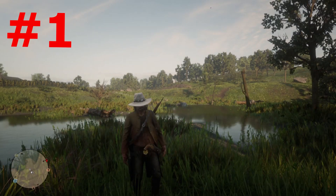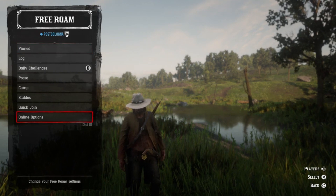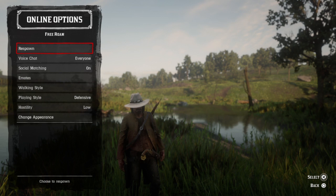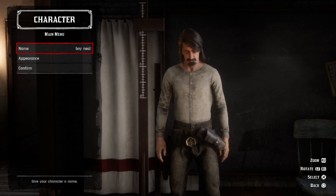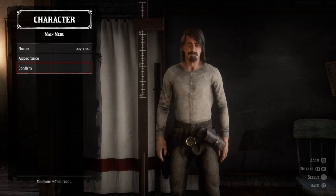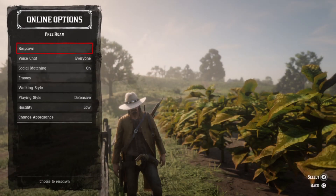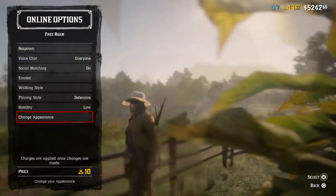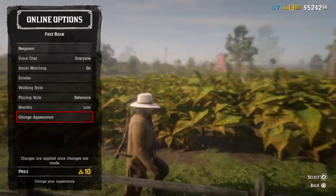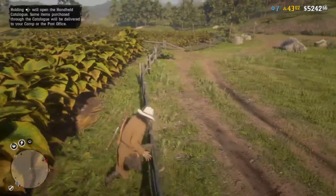Number one: how to change your character's appearance. A lot of people didn't know how to do this. You just press left on the D-pad, go down to Online Options, and at the bottom you'll see Change Appearance. You can go right in and change things about your character, pretty much like when you first started Red Dead Online. I don't think you can change your character's sex though — you can't go from male to female or vice versa. Your first change is free, but after that it costs 10 gold bars.